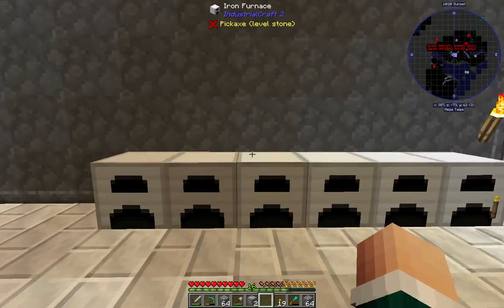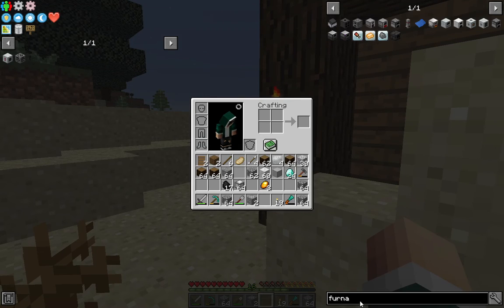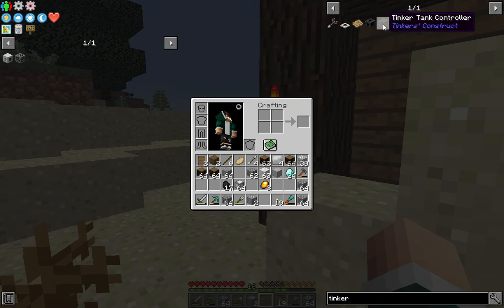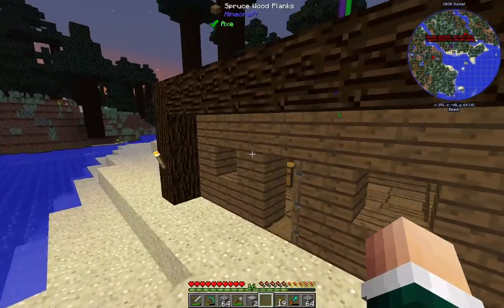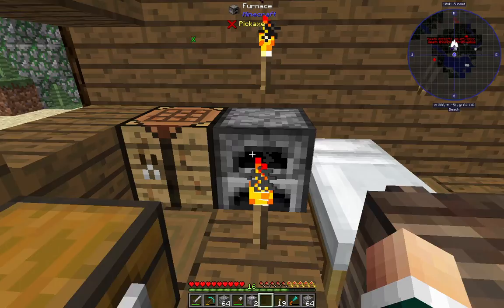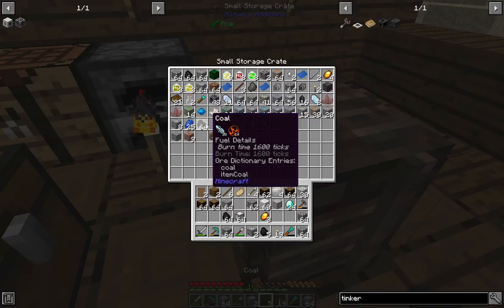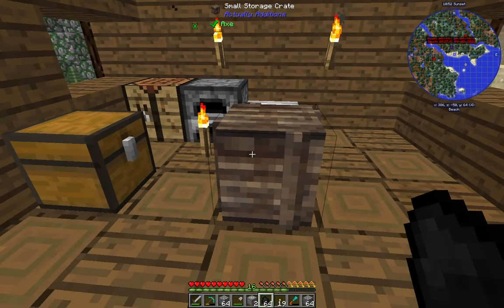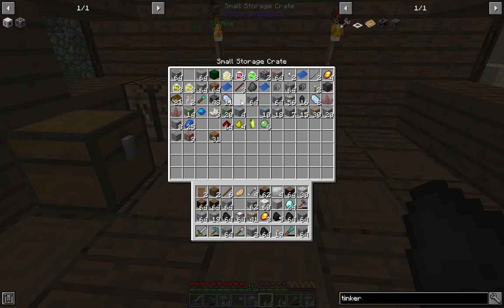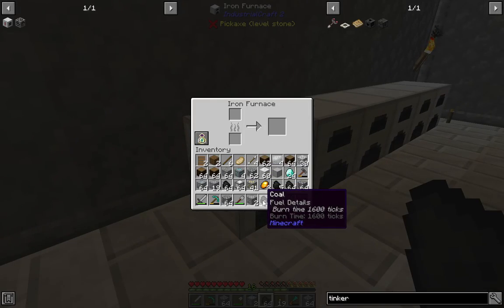What we need more now is coal. We can put all of our ores in here to start smelting. I'm going to check if we do have Tinker's Construct, which means we can make a smeltery as well later on. We do have it! So we can make the Tinker's smeltery later, but we need a lot of grout for that. For now, let's just take our coal and divide the ores up into our furnaces.